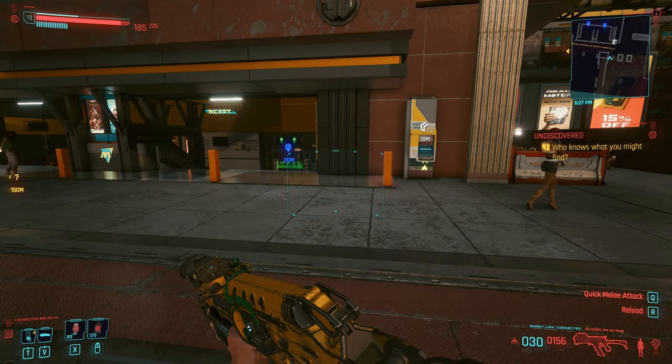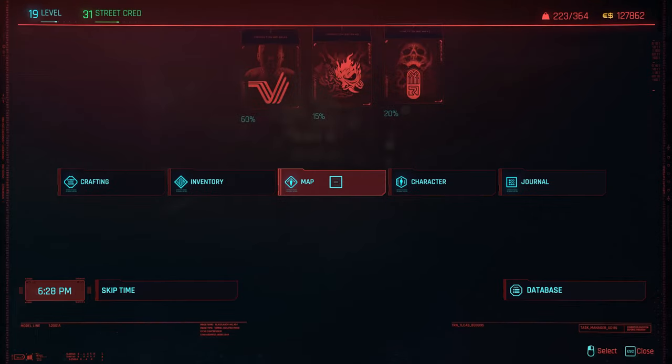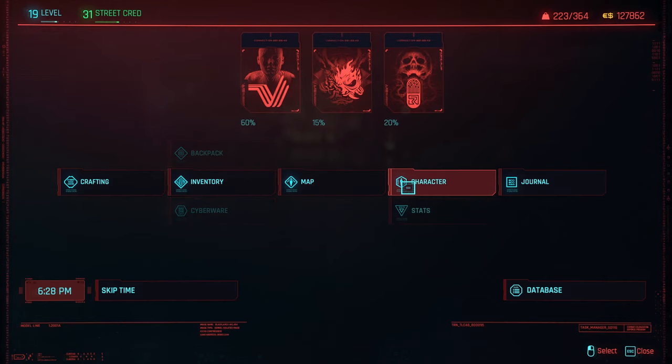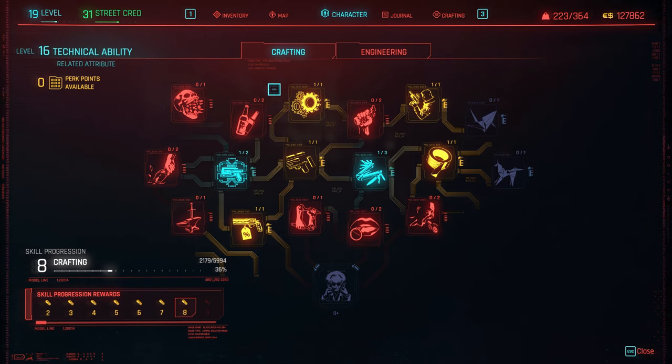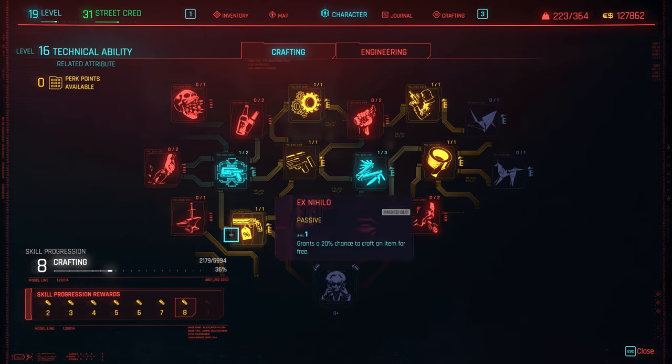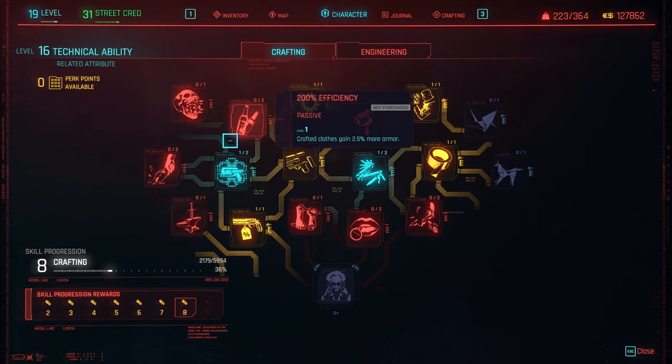Hey guys, I'm Fast Fingers and I'm going to show you how to maximize your crafting. The first thing we need to check is: if we go to character, I am level 16 at the moment in technical ability, but I'm only at level 8 in crafting skill progression. I want to boost that out to 16 to unlock more things so I can apply the perks.